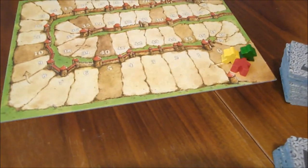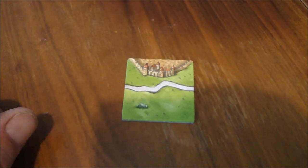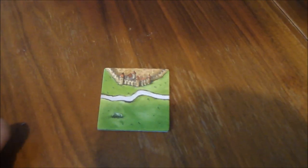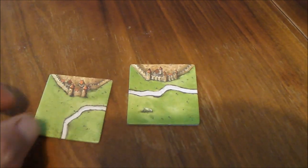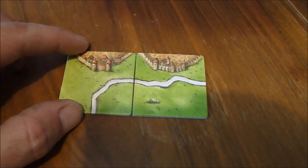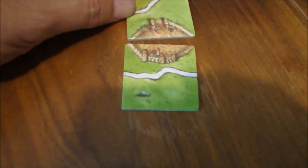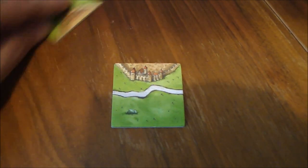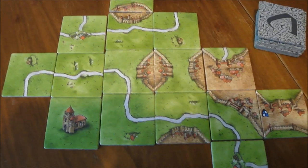Now, why is this game called a tile laying game? It's called a tile laying game because, basically, what you're doing is you're taking a tile and you're laying it next to another tile — that's why it's a tile laying game. So on a person's turn, they will take a tile and attach it. You need to make it so the edges always match: the road is touching the road, the castle is joined to the castle, or the grass is joined with the grass. As time goes by, the map will get bigger and bigger and bigger!